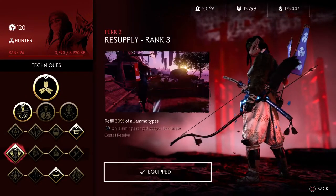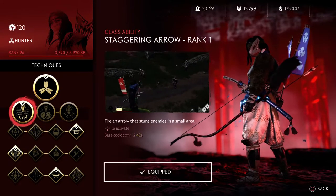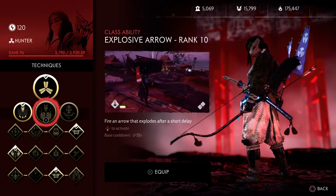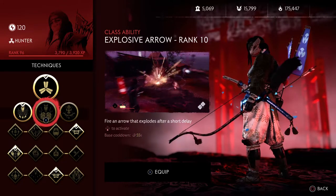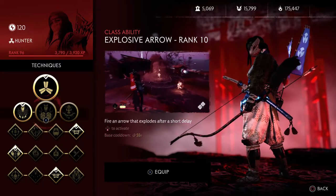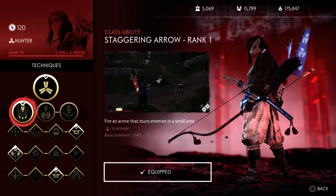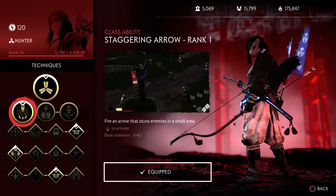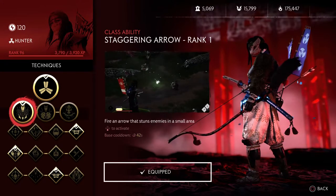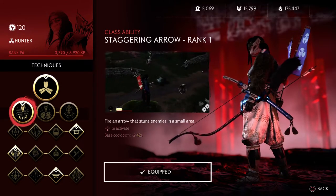Staggering Arrow is essential because this is a support build — what helps people more than staggering enemies and stopping them in their tracks? Getting them on fire can also help, obviously doing damage is good, but as a support you want to stagger enemies so that your teammates can either get away from being pummeled or get an opening to hit an enemy.